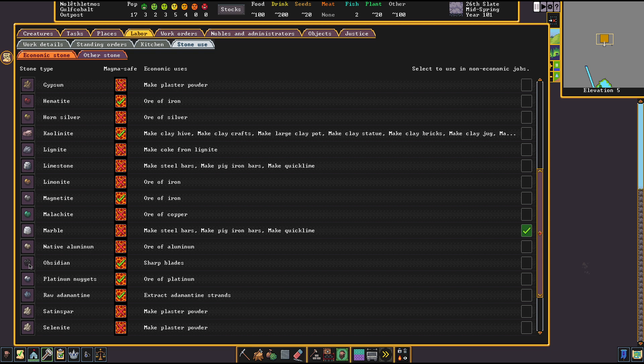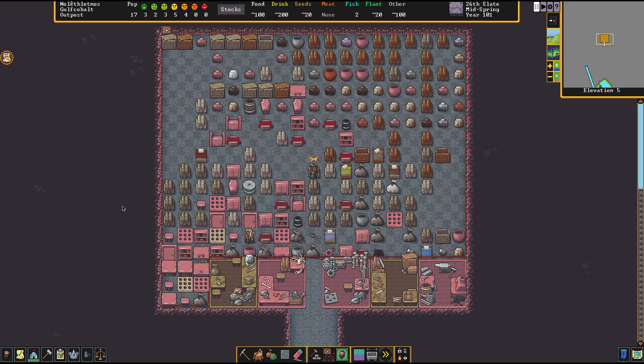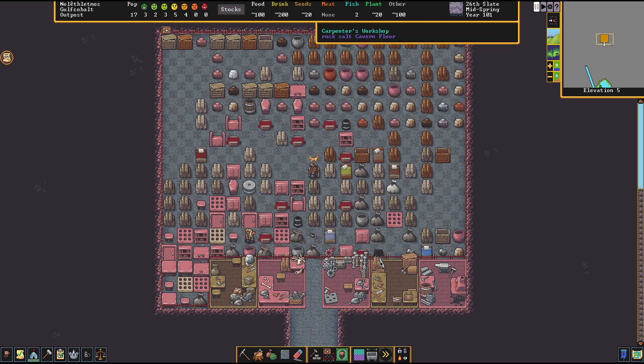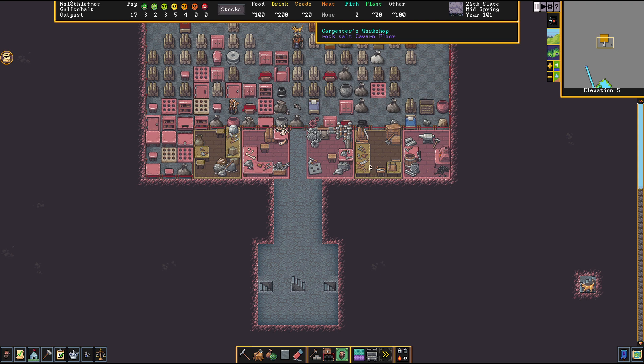Beyond that, there's really not that much more to say about stone. I did a lot of digging and all in all, some stones like graphite can burn and have weird side uses, but it's mostly about weight and value when it comes to stone, and of course the color, because that really makes a lot of the design choices.